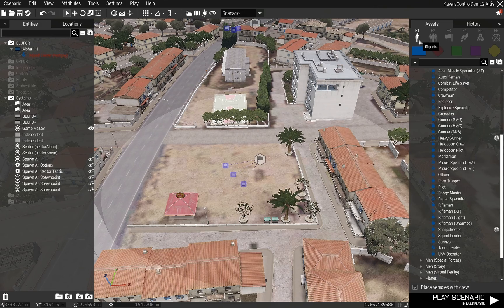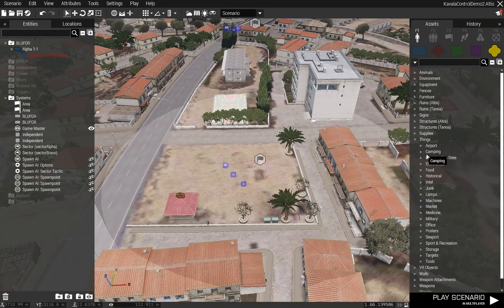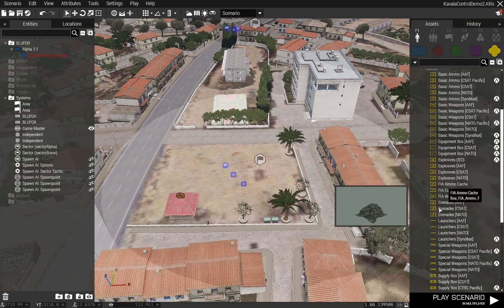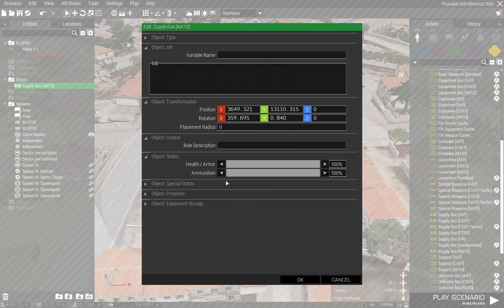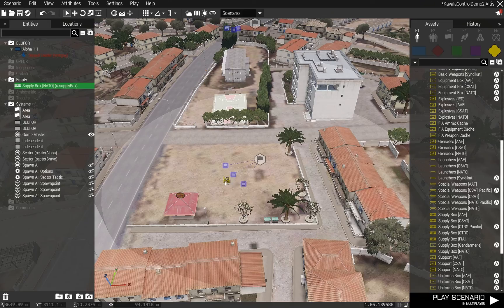To create a resupply point, first I'm going to create an ammo box. It really doesn't matter what it is - I'll just throw down a supply box. I'm going to name it 'resupply' and make it so it cannot be damaged.